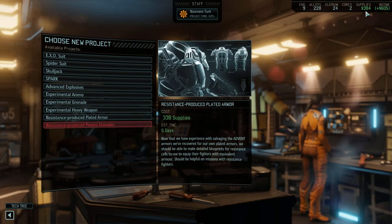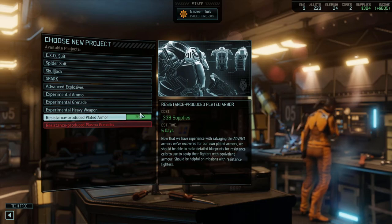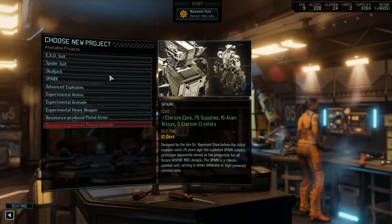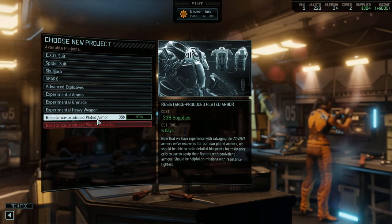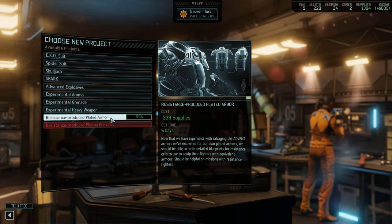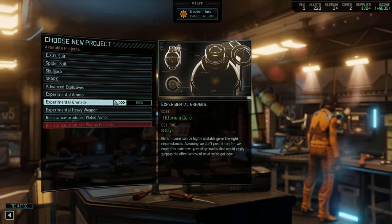Before we get stuck into this mission, we've got a fair amount of supplies and we want to look at what we're going to spend them on. There are a few new things available. Certainly the proving ground is open — I considered getting the resistance plated armor since we've now got half price cost for everything in there, but at 338 supplies that's going to spend basically everything. I don't really want to do that.